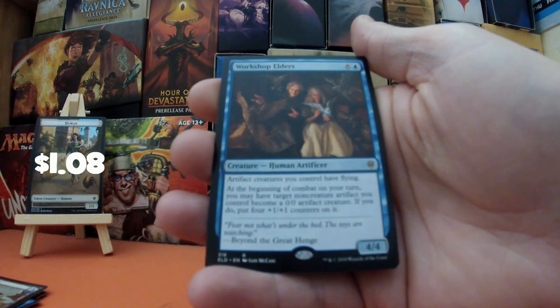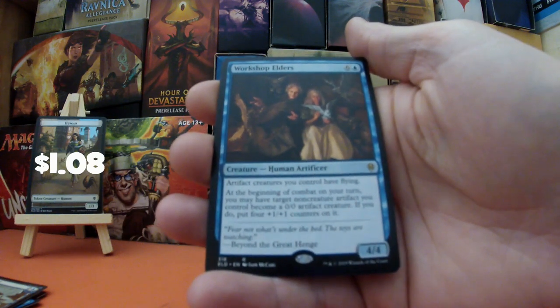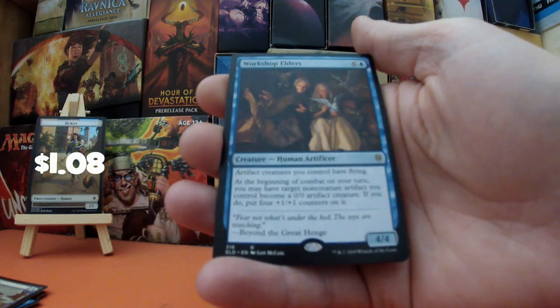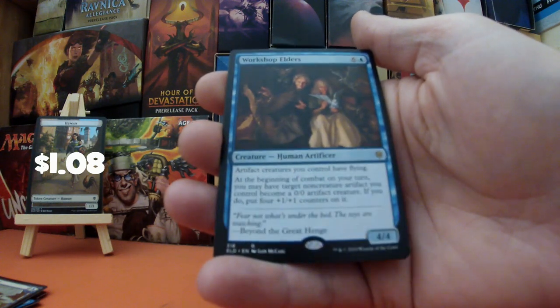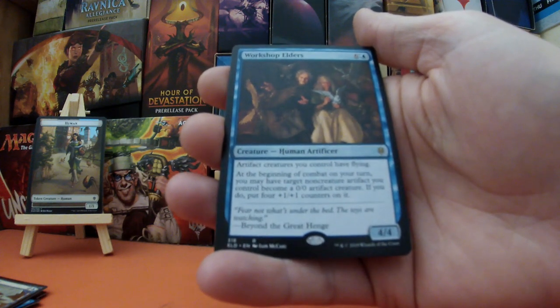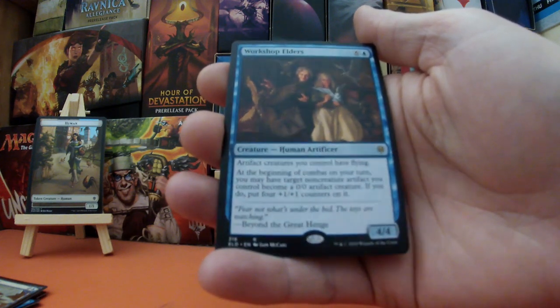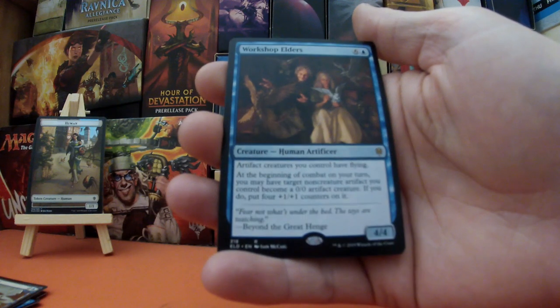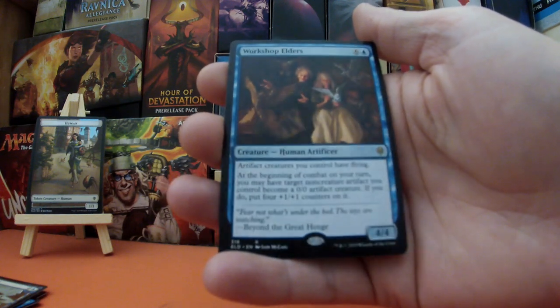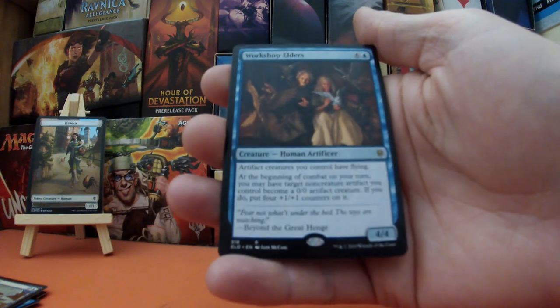Workshop Elders — six six and a blue, a Human Artificer, a 4/4. Artifact creatures you control have flying. At the beginning of combat on your turn, you may have target non-creature artifact you control become a 0/0 artifact creature — if you do, put four counters on it. Interesting.